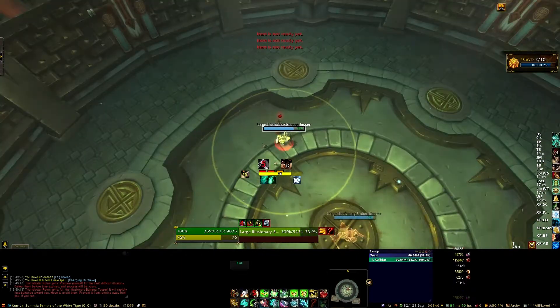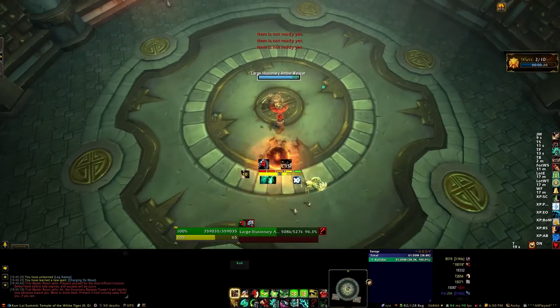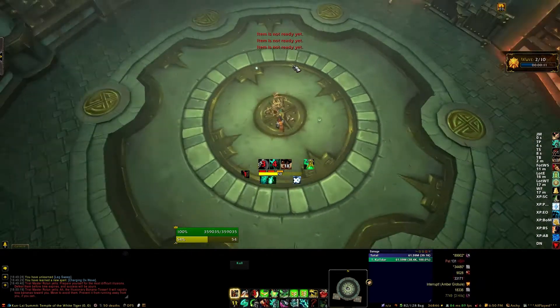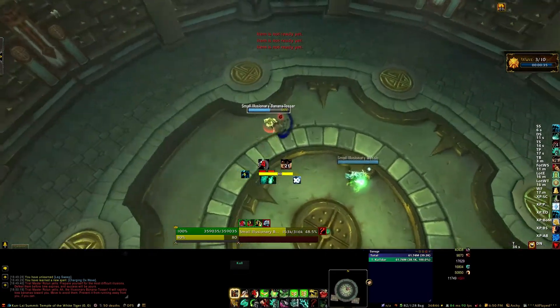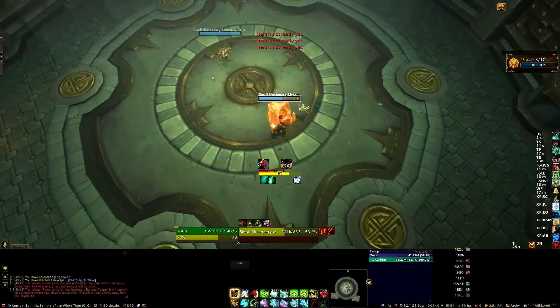On the second wave, you're introduced to the Banana Tosser for the first time. These guys are quite annoying. When they spawn, they'll start running around in a random pattern, and if you are outside of that yellow ring — outside the melee range of them — they will throw bananas at your current location very frequently. To not get hit, you have to constantly be moving. If you do get hit, your chance to hit is reduced by 75% for four or five seconds, which means your damage is effectively almost zero. So for that reason, pretty much any wave there's a Banana Tosser, I focus on killing it first, which allows me to avoid getting that debuff and reducing my damage.